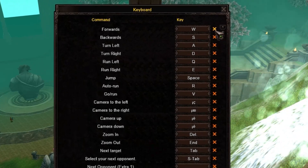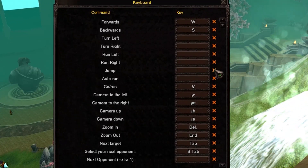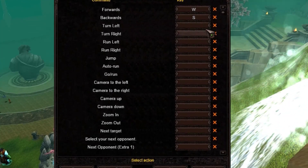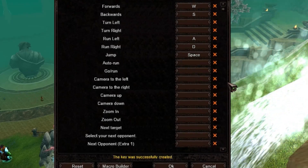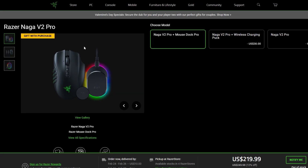Additionally, you can now disable keybinds for certain actions. If you like to be as organized as me, this is a must. I don't want to have keybinds set for actions I don't use — I like to start on a clean state and only set the keys for actions I'm actually using.